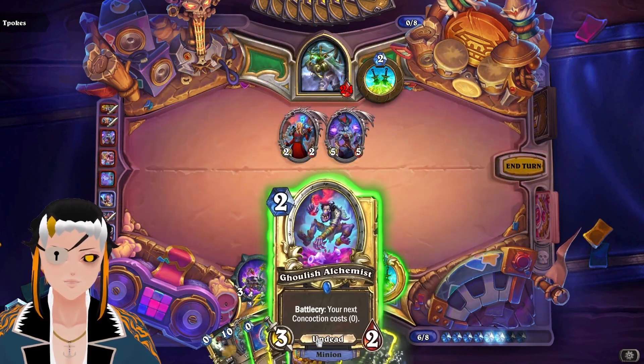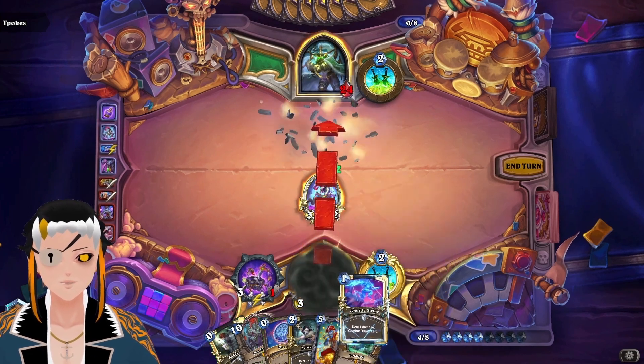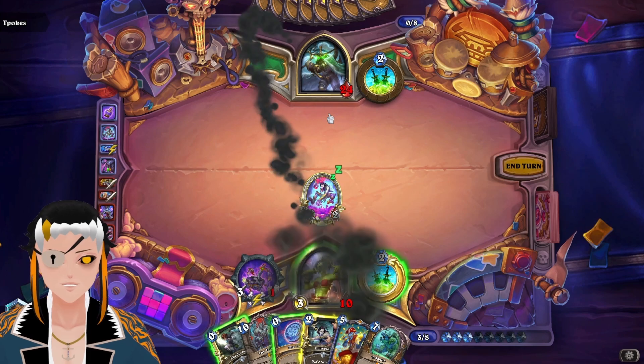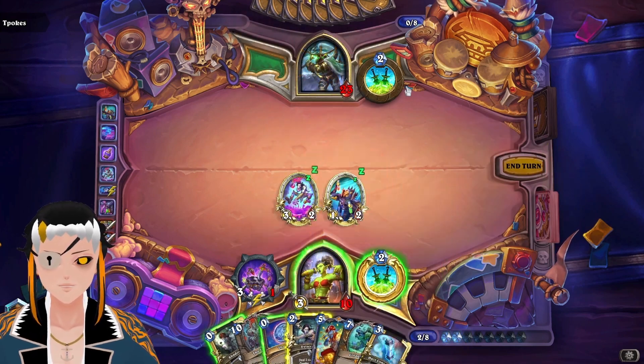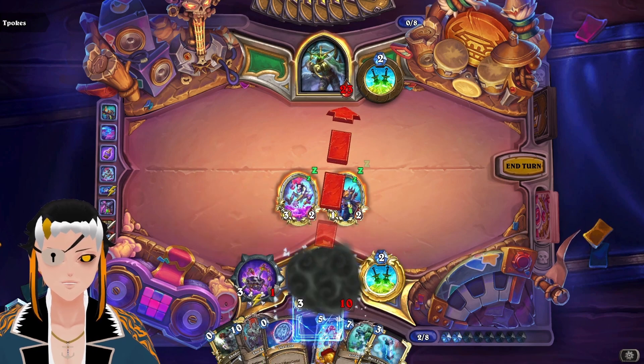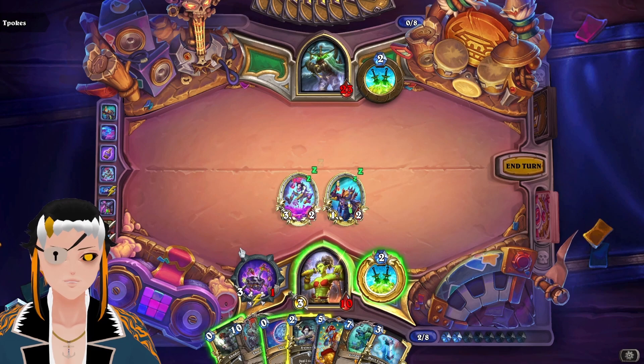Let's use both of those. Give us something cool — Concoctor. We could just use Eviscerate just to do the damage, but I kind of want to use it as a removal tool.